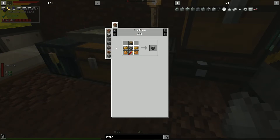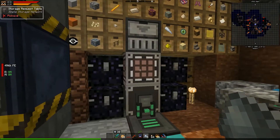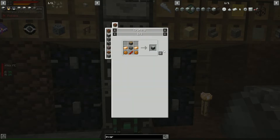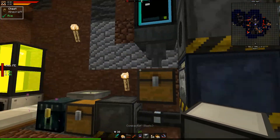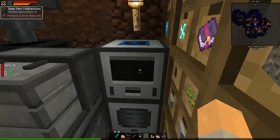Let's see what we need for a compactor — bronze, copper — all doable. We have a compactor! We're running out of places to put these things, but we'll find a spot.